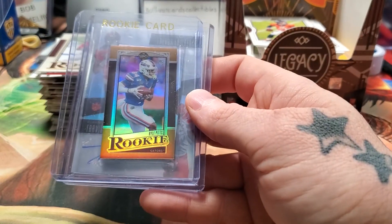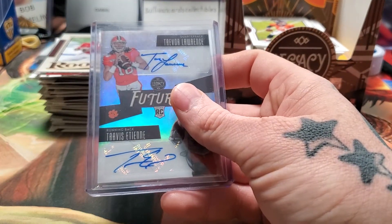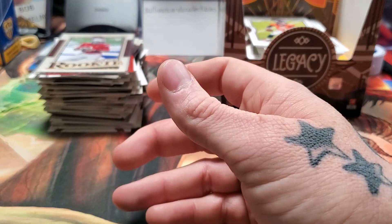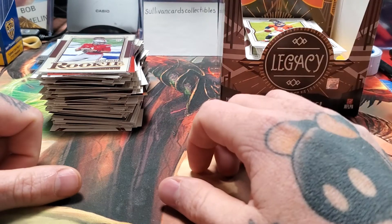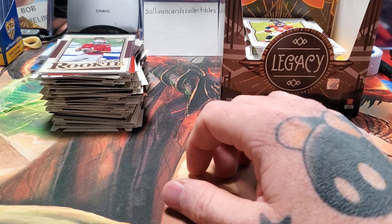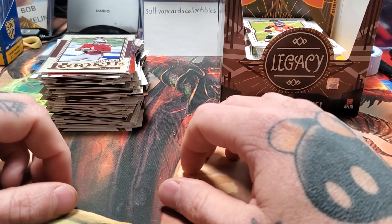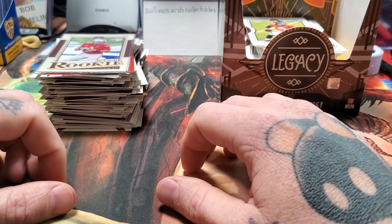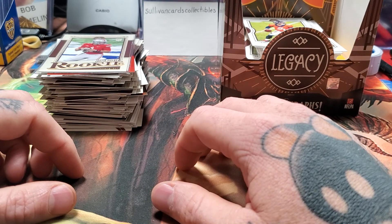There are still about 24 of these boxes at the shop so you might get one too. We got Kyle Pitts — can't beat that. I still have to look up who Shaun Wade is — he might be a fifth-round pick or maybe the 22nd pick; I don't pay close attention to defensive backs. Anyway, thanks for watching — please like, subscribe, and share. Sullivan Cards Collectibles is my eBay store. I'll also be making some more outdoor exploring videos now that COVID isn't scary anymore. Thanks!